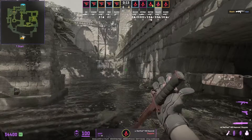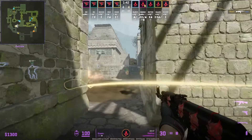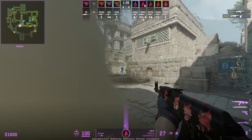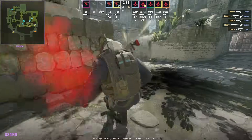In my last video I showed Device throwing the instant mid-smoke to put out the CT's molotov to allow his teammate to come out mid. Here we see the same smoke being used and Stare is going to be able to creep out behind the cover of the smoke and get two entry frags. The smoke gives him very good cover to go ahead and lurk out.